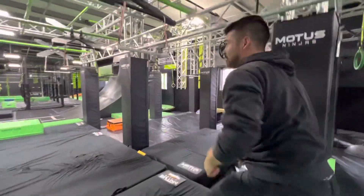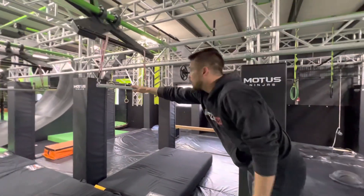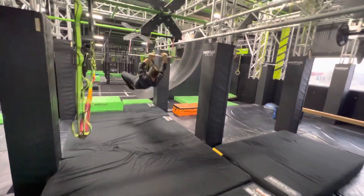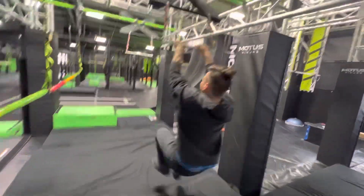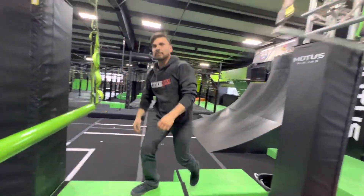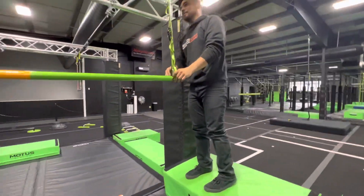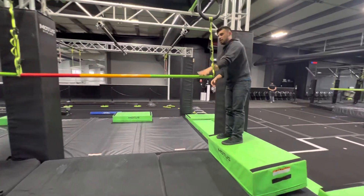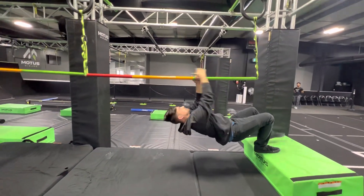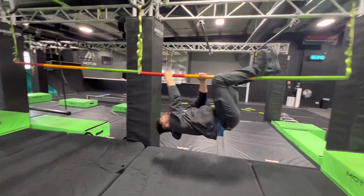Incidentals are okay if you scrape the ground. Next, we have the trapeze on the Xs. Around to the cylinder crawl — on this one you can use your hands and feet, so try to climb across nice and carefully.